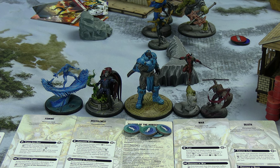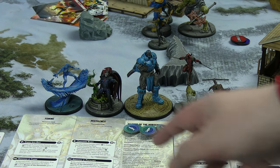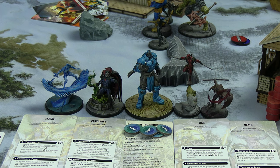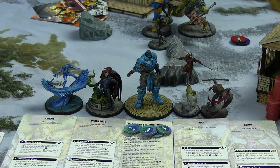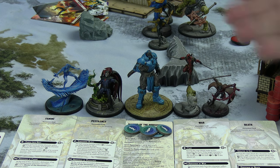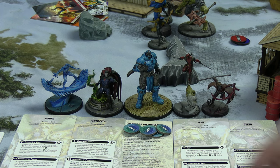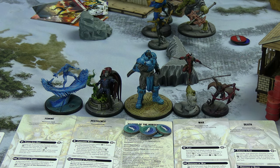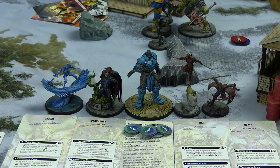The Horseman of Famine this time is Iceman — he was here last time but as Pestilence. Mr. Sinister is going to be Pestilence this time. The Horseman of War is Deadpool — I'm sure he'll take that role with the severity and seriousness it requires. And the Horseman of Death is Gambit. So a bunch of three-threat horsemen, generating roughly one evolution token per turn on the horseman card, with each horseman also having their own ways of contributing evolution tokens.